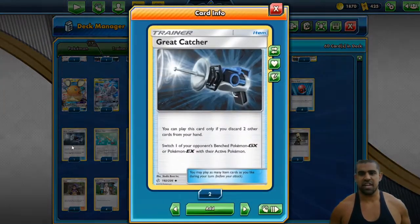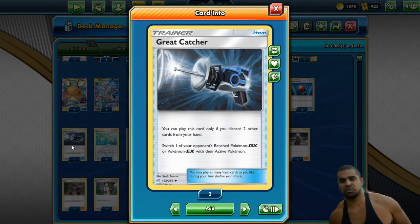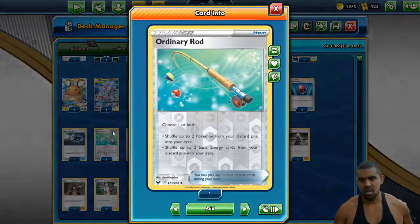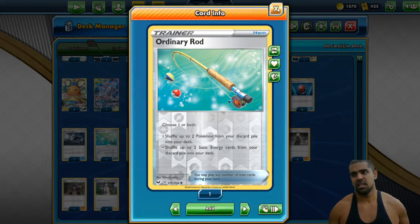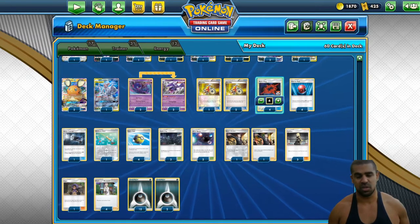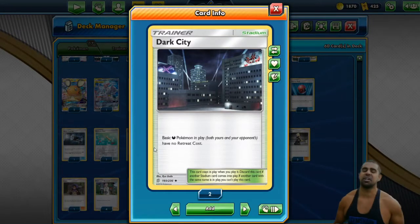We play one Great Catcher just so we can go Dene-hunting a little bit easier. Sometimes we're not going to be able to always play Boss's Orders, so having one Great Catcher is fine — it lets us pick up tag teams and any sort of GX really. We also play one Ordinary Rod just so we can get back some Pokemon if we need to, like if we've prized Mewtwo and those attackers are already in the bin. You could actually cut that and replace it with something else — maybe a Switch.